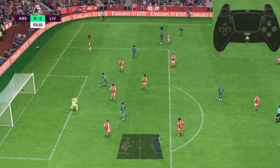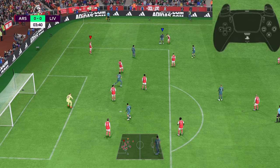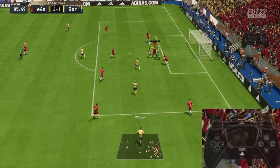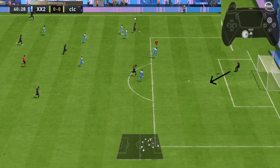The second situation is to save the cross. If you ever face an opponent who likes to spam the cross button, or if you notice an opponent's player free-running into space and there's a possibility of a cross, double press the triangle button and the goalkeeper runs out of the goal in this fashion.